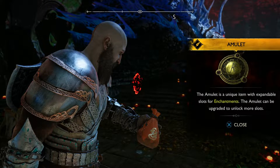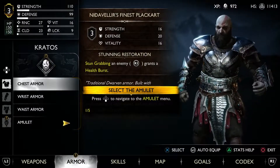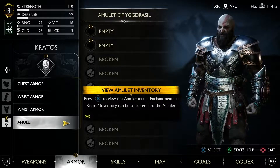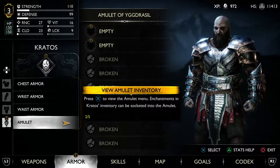The amulet is a unique item with expandable slots for enchantments. The amulet can be upgraded to unlock more slots. Press down on the d-pad to navigate the amulet menu, press X to view the amulet menu, and enchantments in Kratos's inventory will be socketed into the amulet.